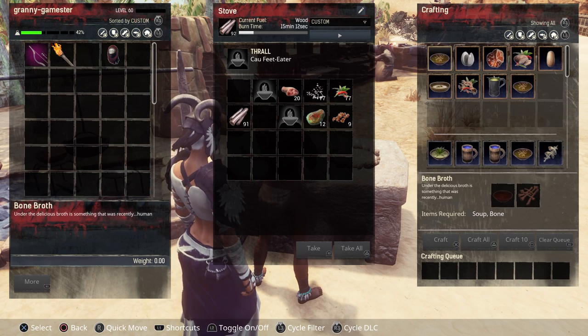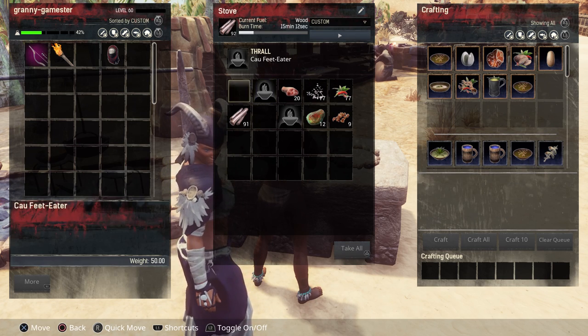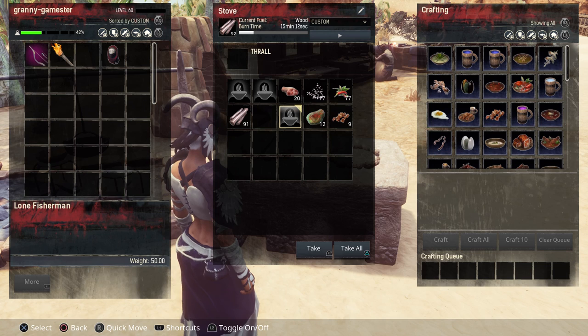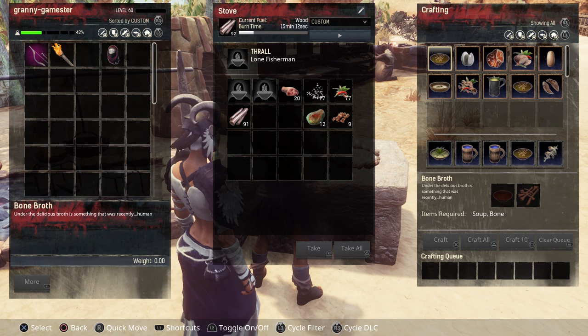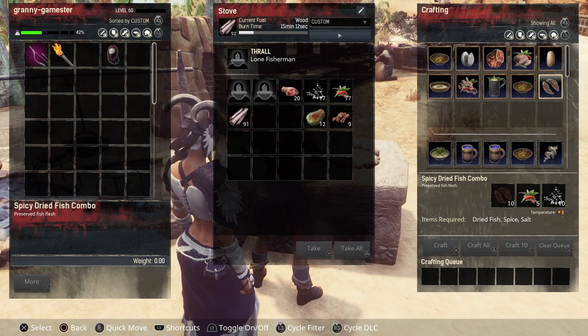Tier 4s also give you the honey glazed roast — another bonus recipe. Then there is the Lone Fisherman, who spawns right in Supermeru and that's the only place you can find him. Put him in and you get all the recipes from all other level thralls plus the spicy dried fish combo, which is exclusively from him. He's pretty easy to get — his respawn rate is about 20% and he always spawns on the little island right behind the tavern where you find Conan.